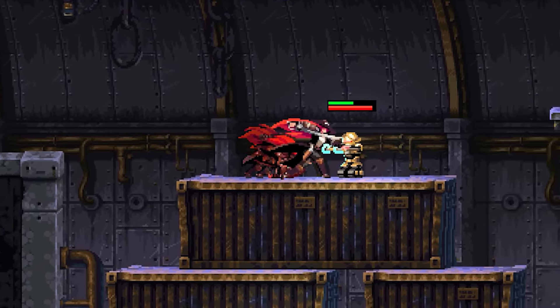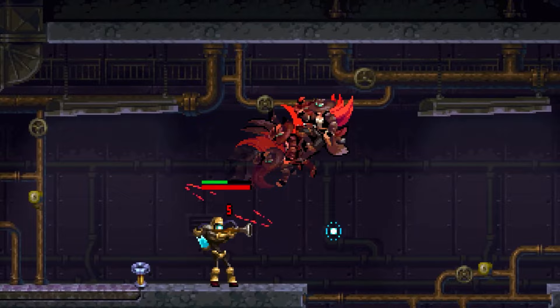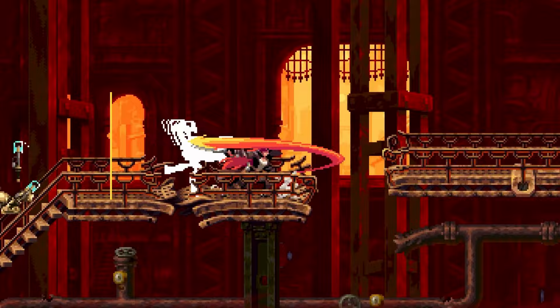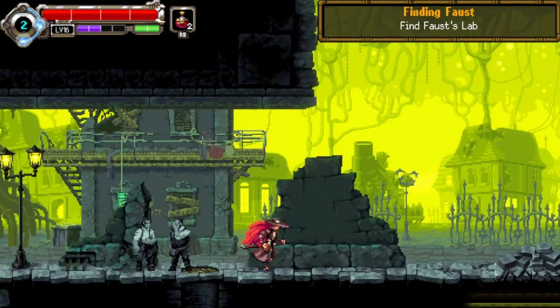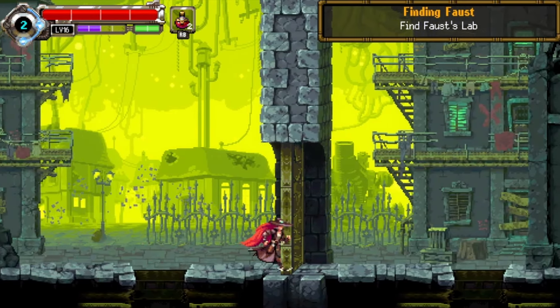I've been waiting for this game for a while, and now that I've finally finished it, I'm really surprised — in a good way and in a bad way. Gestalt Demon's Cinder is a mix of a Metroidvania and an RPG set in a gritty steampunk world. There's a lot of story and other RPG elements like leveling up and spending skill points, but also typical Metroidvania progression with unlockable abilities.